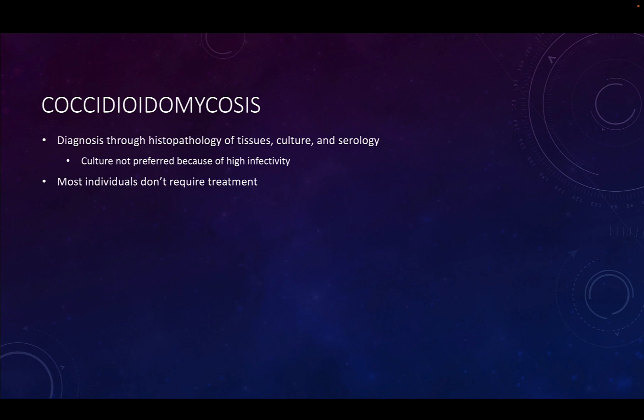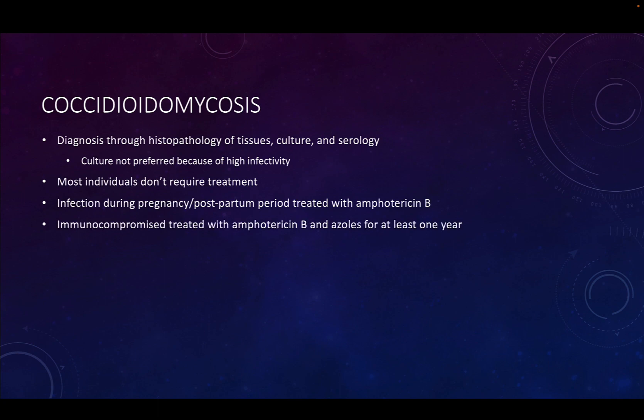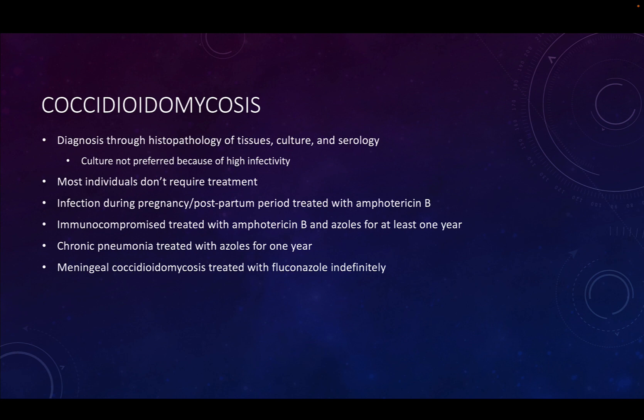Most individuals are asymptomatic and won't require treatment, but some will. Patients who are pregnant or in the postpartum period should be treated with amphotericin B due to high risk to the patient. People who are immunocompromised should be treated with amphotericin B and azoles for at least one year. Patients with chronic pneumonia should be treated with azoles for at least one year. Patients who develop meningeal symptoms, such as meningitis, should be treated with fluconazole indefinitely.